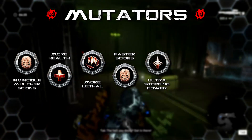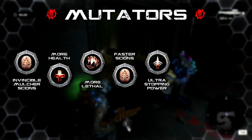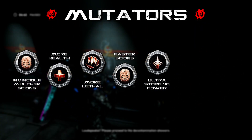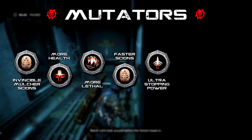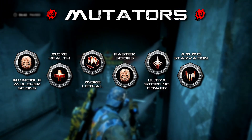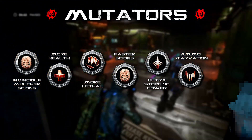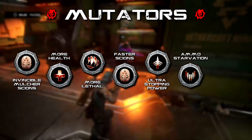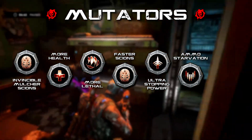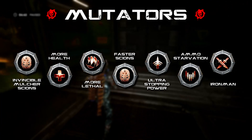Ultra Stopping Power means players hit with ballistics will have their movement speed severely reduced for a couple of seconds. Not many enemies with rifles are found on this map, but if you are hit, rolling in any direction is unaffected by this mutator. Ammo Starvation reduces ammo picked up by 0 to 75 percent depending on the weapon. Classes requiring lots of ammo will need another class member to help generate additional ammo pickups — the Tactician is a good counter to this.